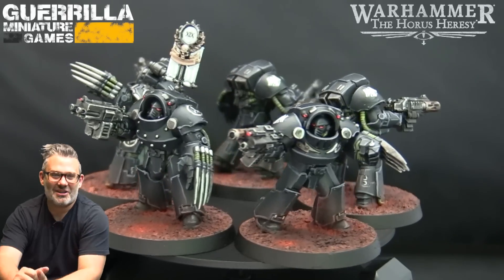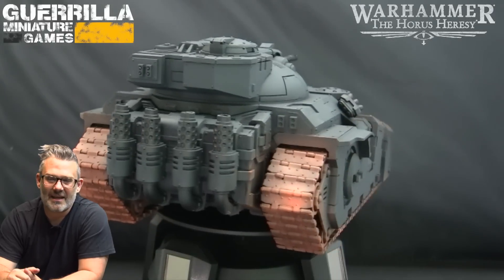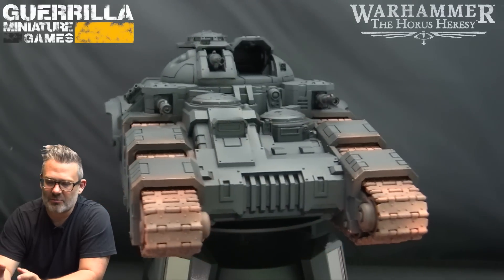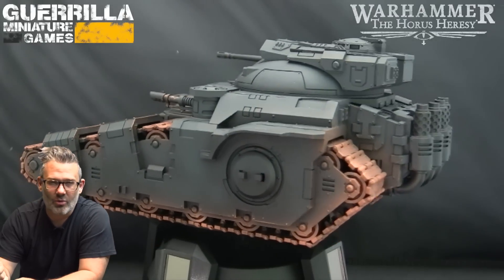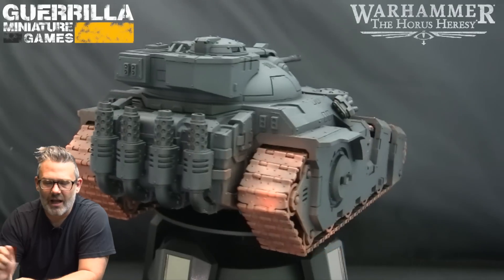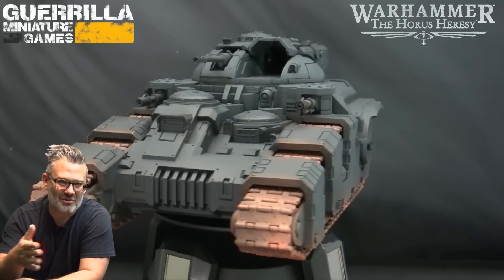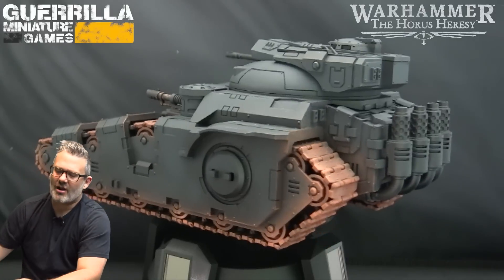Last but not least, because I was downstairs airbrushing and getting everything primed and ready to paint, I primed my Kratos Assault Tank. I decided to paint it for my Raven Guard as well, and got the basic airbrushing done on the hull and the tracks. It's Corvus Black on the hull just over the black primer, leaving the black primer showing through the recesses for a nice fade. Then Mournfang Brown and Goldfag Brown as the two airbrush base coats for the tracks, and I gave it a dry brush with Goldfag Brown dry paint on the tracks before moving on to anything else. I like to do the messy stuff first in my painting and then move to smaller and smaller steps.